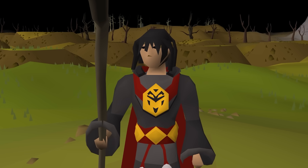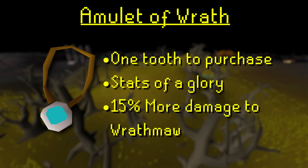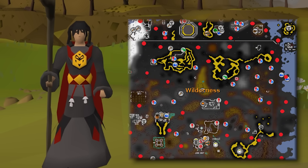Now let's talk about some of the things you can buy from the shop with these teeth. The Amulet of Wrath costs one tooth and is fairly straightforward, giving the stats of an Amulet of Glory while also having a 15% damage boost to the boss itself. Additionally, you'll be able to use the check option on the amulet to see where the boss's location is if one is active in the world.